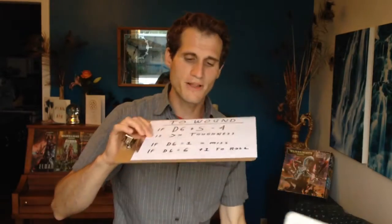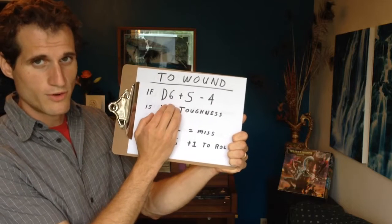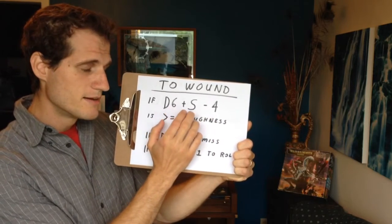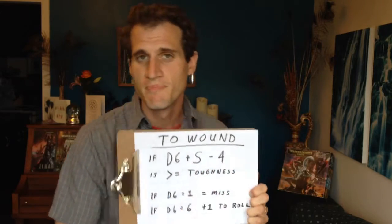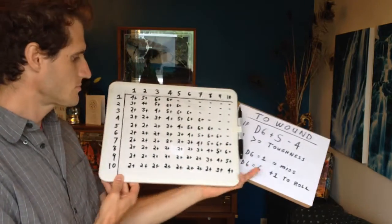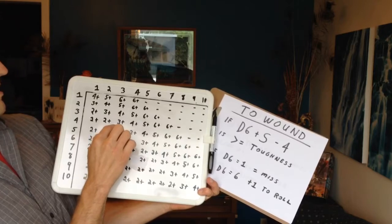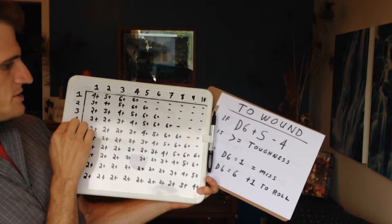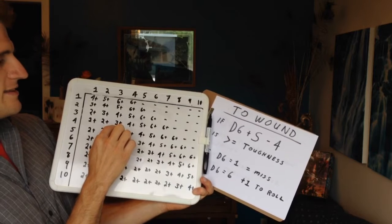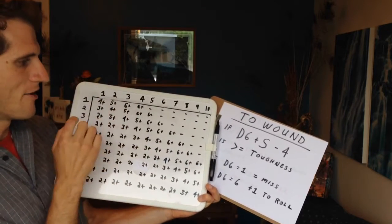Now let's look at the formula for that. The formula is basically: D6 — your roll — plus strength of your weapon, minus 4. D6 plus strength minus 4. Let's say I'm using a weapon with strength 4 and I roll a 2, going up against a toughness of 3. I add 2 to 4, which is 6, then minus 4 leaves me with 2. That's just under what I needed to beat that toughness of 3, so it doesn't work — I need to reach 3 or higher.